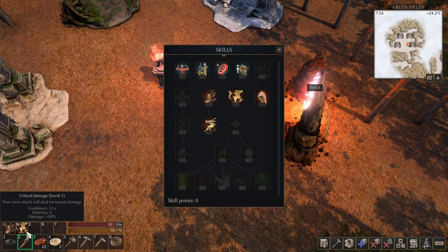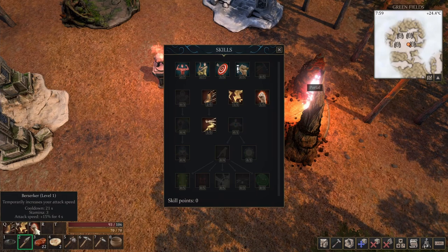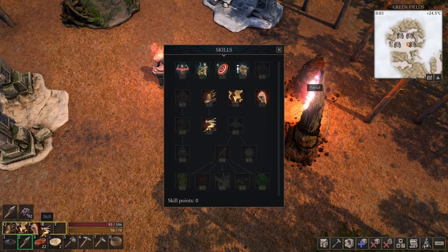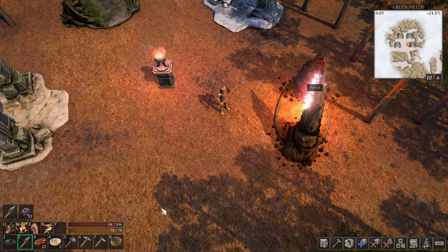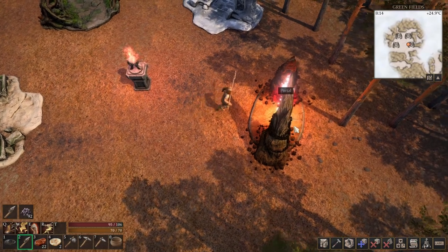Now let's switch to our better outfit and grab food. One more thing — I'm gonna set skills. Under the Q key I'll put the sprint so we can run away if in danger. There's the critical damage skill, and berserker which gives a temporary increase to attack speed. We also have a dash skill. So we have hotkeys Q, W, E, and R set. Let's go to the portal.